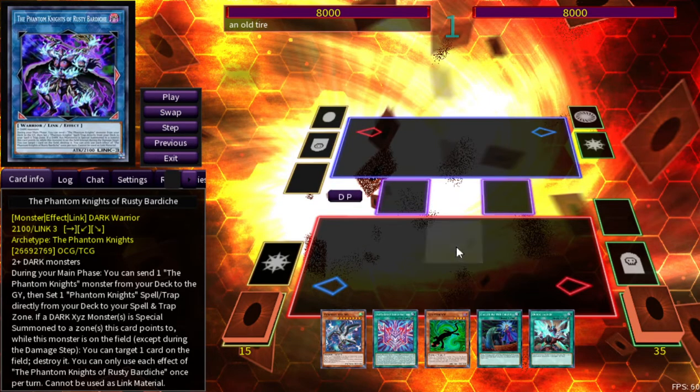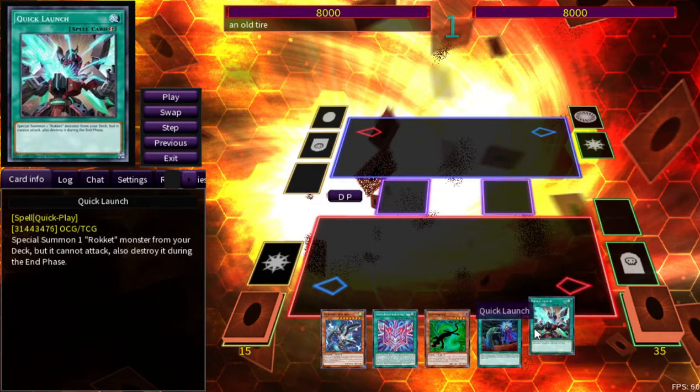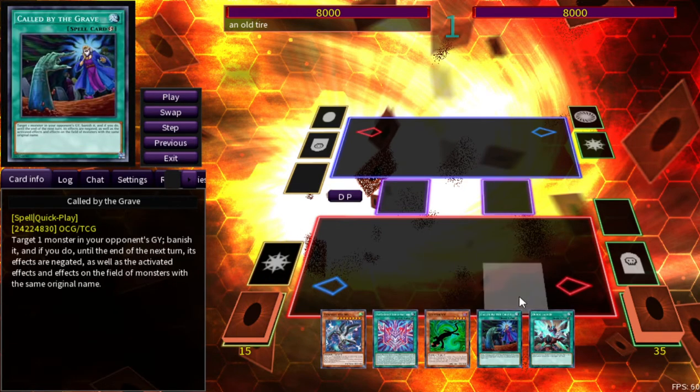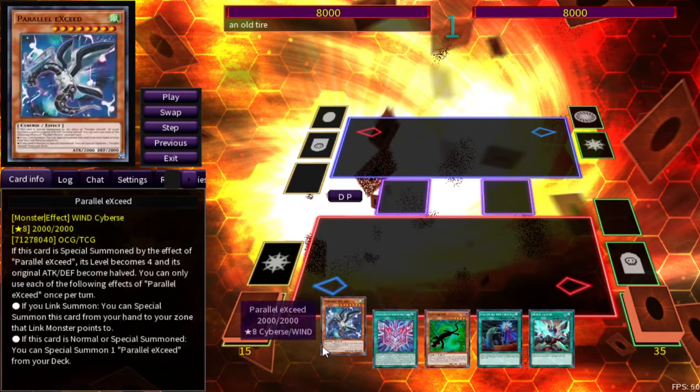So is Nightmare Unicorn better than Red Eyes Dark Dragon? Of course not. But for the sake of consistency, I feel like overall it's much better. This isn't like a 'if you have these cards in your hand, here's how you combo' — this is literally random test hands, and I just want to show you how I would attack this, because it looks a little strange right now.